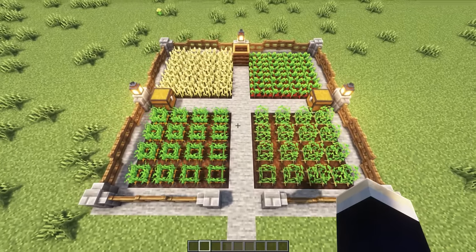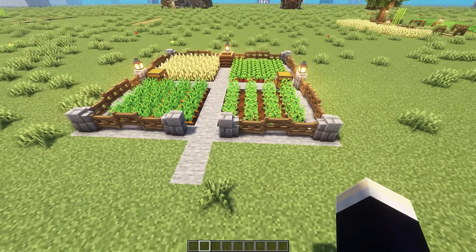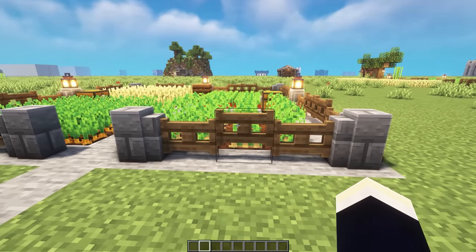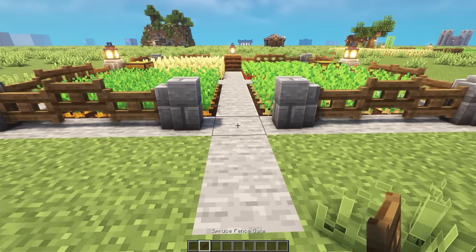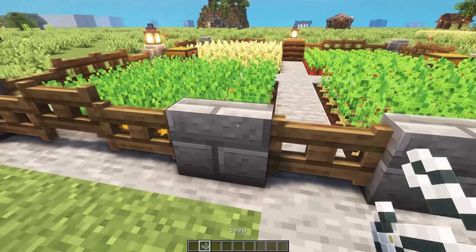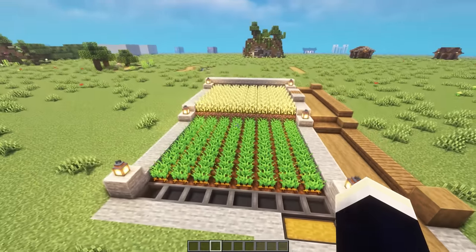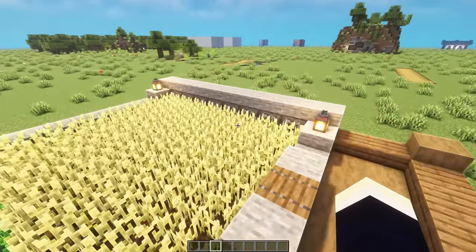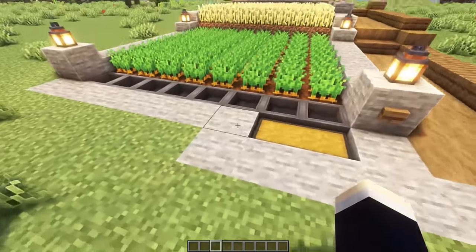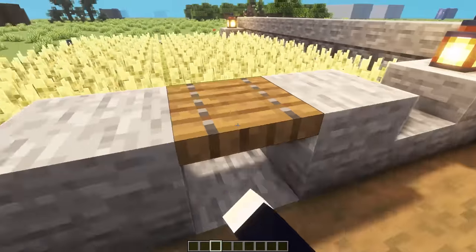For the next one, we have another field design, a bit smaller this time with square-shaped plots and a stone theme. We've utilized the cool design of how fence gates connect to stone brick walls to create an arch design. A useful tip: adding string on top of fence posts that have been knocked out of position will turn them back to how they were, allowing you to place the fence gate properly. For the next one, we have a semi-automatic crop farm with two tiers — carrots and wheat. Pressing a button activates dispensers at the back that release water, pushing crops down into hoppers and into the chest below.